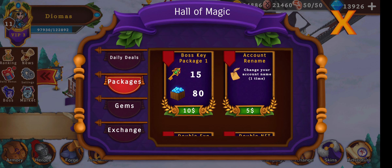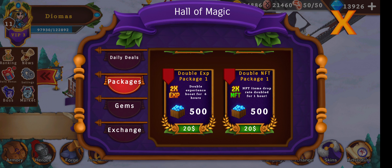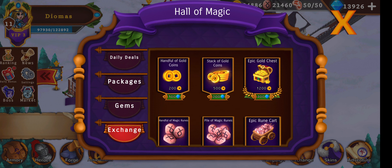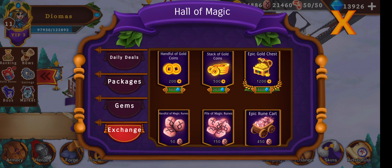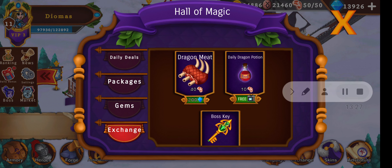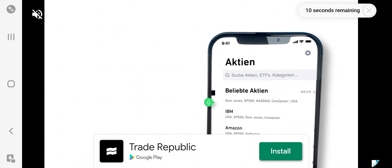Packages include things like account rename, double NFT rate, double experience rate, gems, and in the exchange you can change gems to gold, runes. You can watch a dragon potion ad — we'll just do it. A short video, perfect for our tutorial. You watch that video and get 10 additional food.